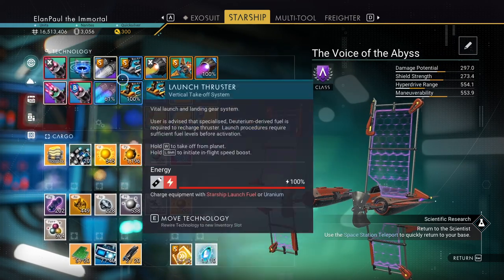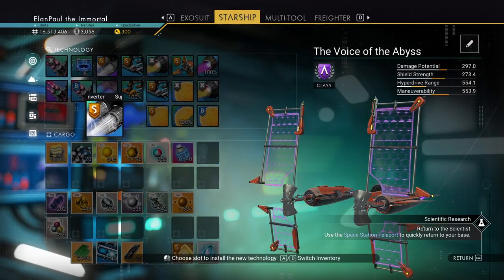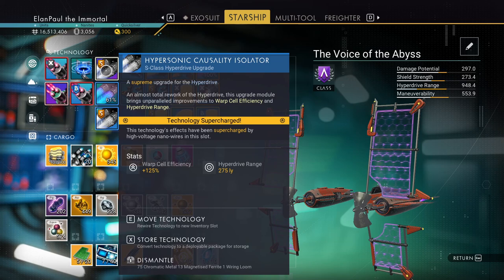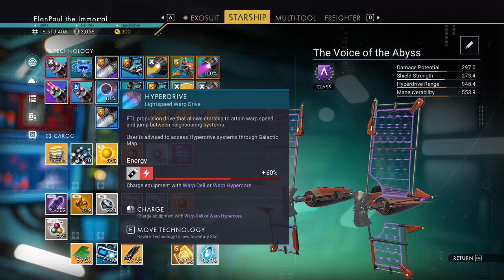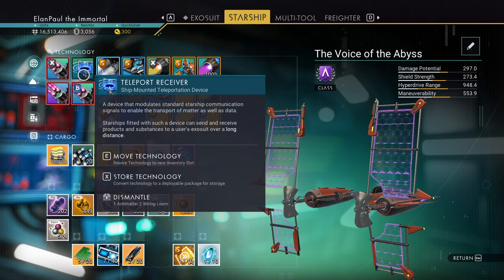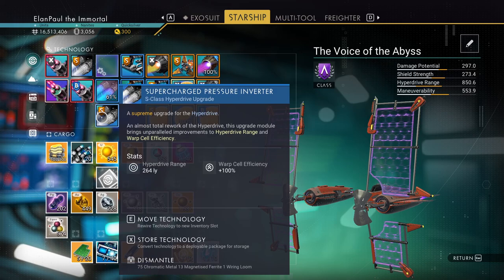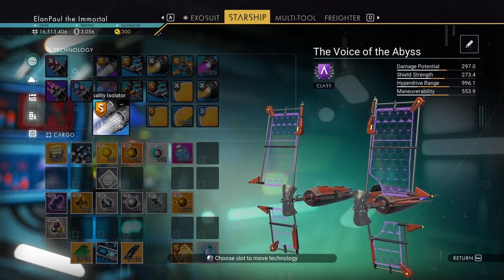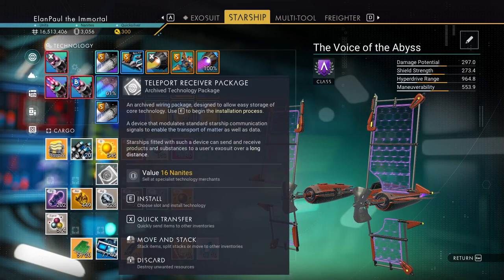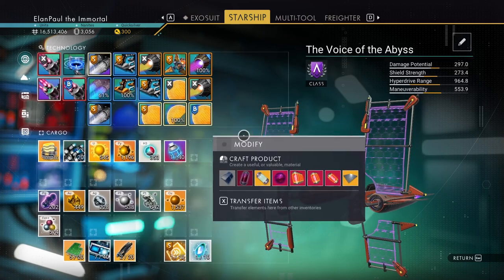We have launch thrusters too. We only have one space available on our ship now. Hyperdrive we'll put in. We're going to put this up in the overcharge spot, and that'll get us probably 330. That gives us a bit more. My Hyperdrive range is almost 1,000 now — very much worth it.